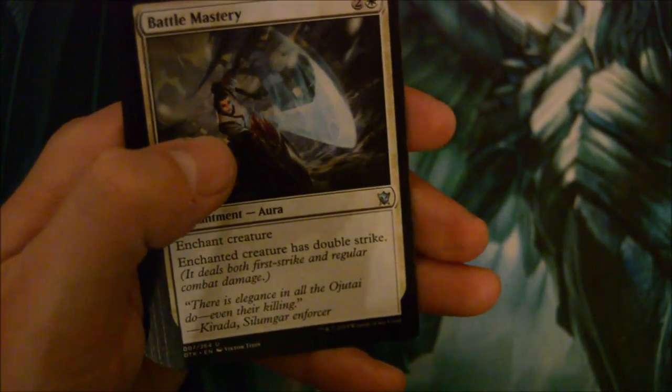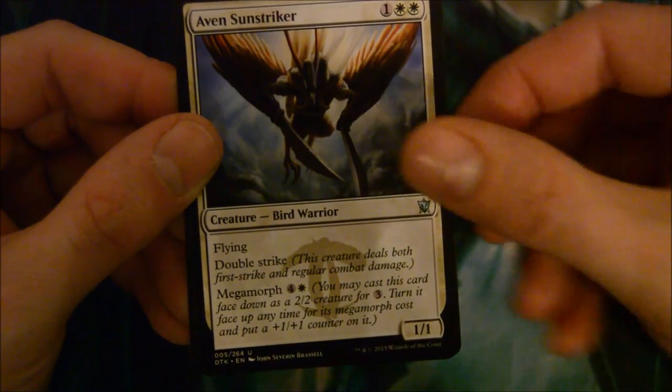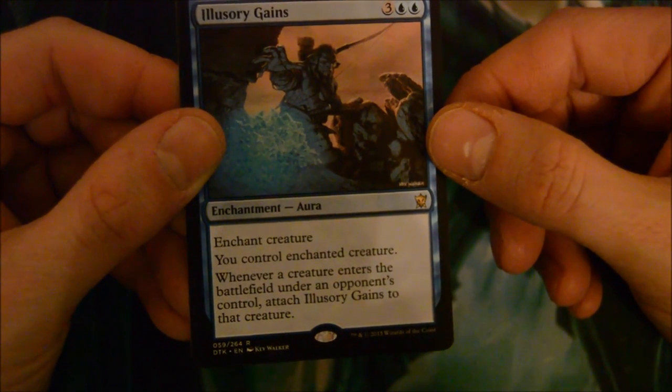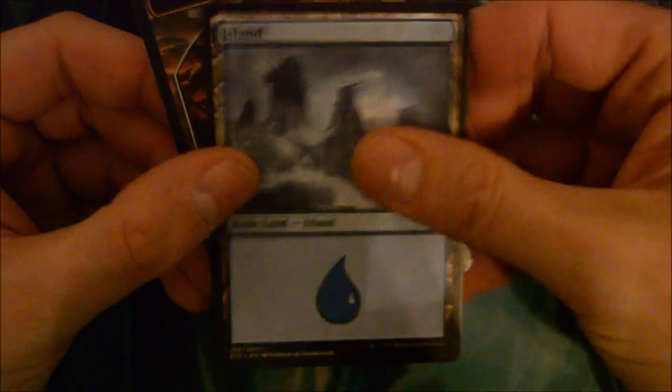Is this a Sarkhan pack? Sarkhan's Rage, Battle Mastery, Seismic Rupture, Ainok Sunstriker, and Illusionary Gains - 5-drop enchantment, enchant a creature you control. Whenever a creature enters the battlefield under an opponent's control, attach Illusionary Gains to it. So you could take one of their creatures and if they put a better one in, it attaches to that. Could be interesting in the right situation, but I don't see myself playing it.